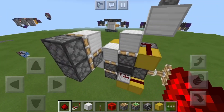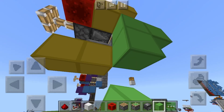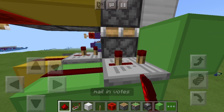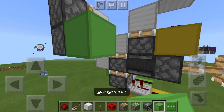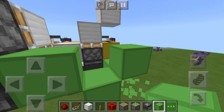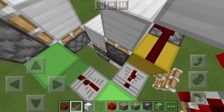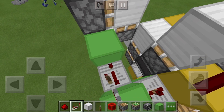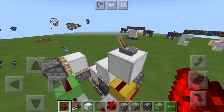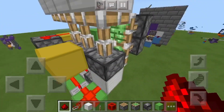Now for the final circuit: put a green block right there, come down, place a repeater with dust and set it to three ticks. On the other side, place blocks there, there, and there, then add dust and come over with repeaters — put one there and set this one to four ticks. If you're paying attention, you'll notice I forgot to put redstone dust on that block — add that in and now it should work. Add redstone dust there and it should be good.